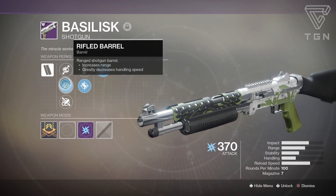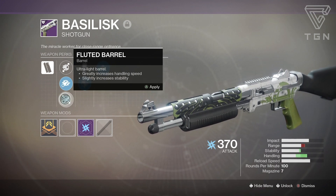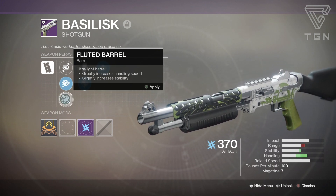They have rifle barrel, range shotgun barrel, increases range, greatly decreases handling speed. They have fluted barrel, ultralight barrel, greatly increases handling speed and slightly increased stability.